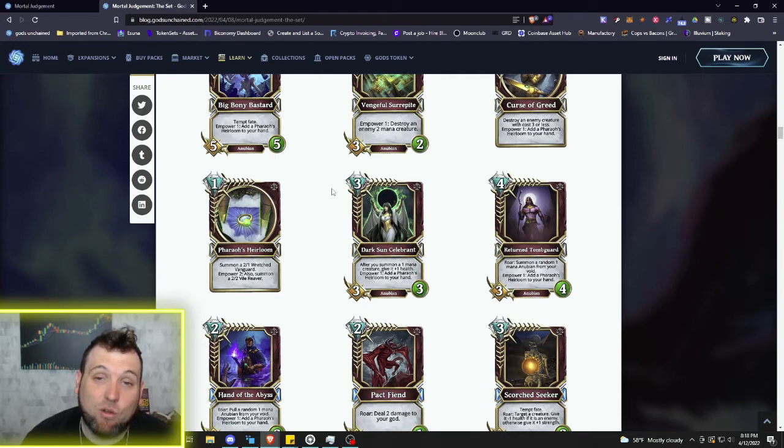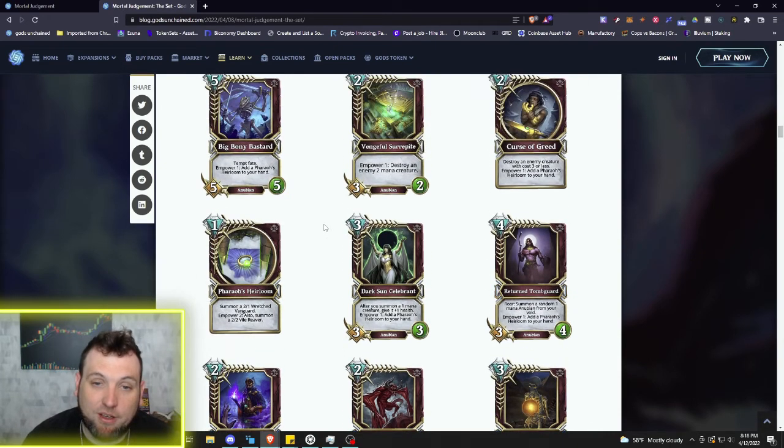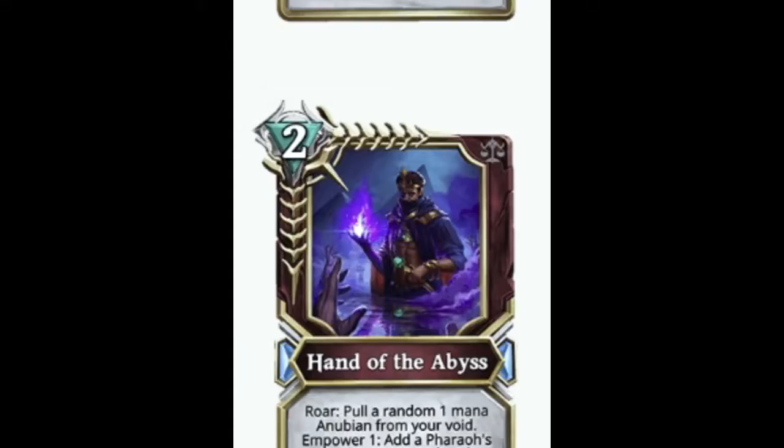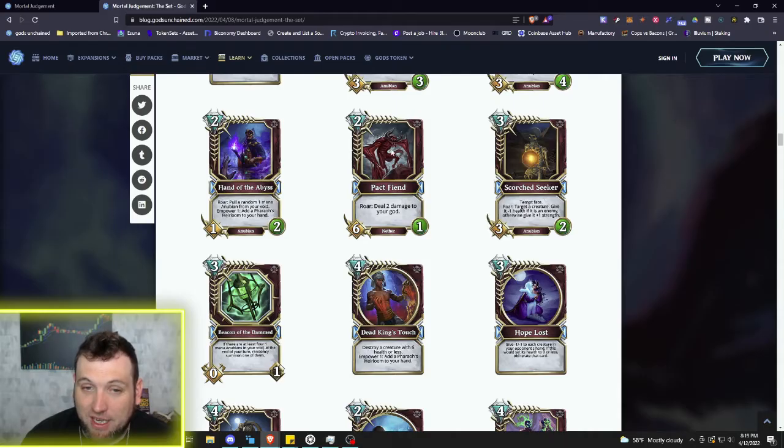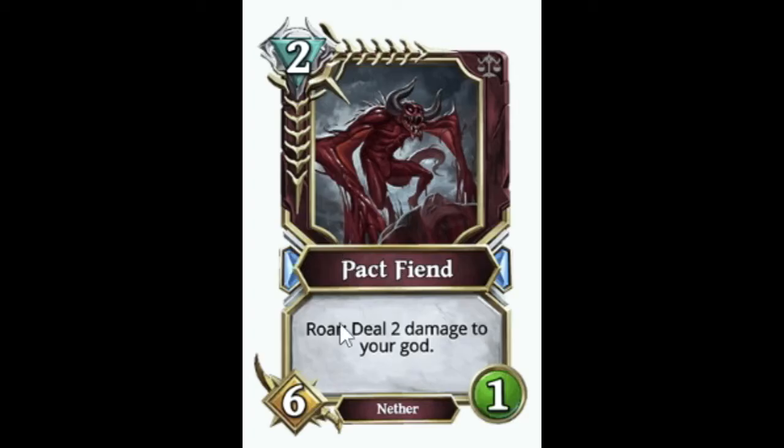As you can see, we're getting a whole lot more population strategy into Death along with the already massive amount of population cards like Cursed Obelisk, the Necro Scepter, and the current Anubians that can do different types of things pulling from the void. Moving into the rares — the Hand of the Abyss: two mana 1/2 Anubian. Roar: pull a random one mana Anubian from your void, and Power one: add Heirloom to your hand.